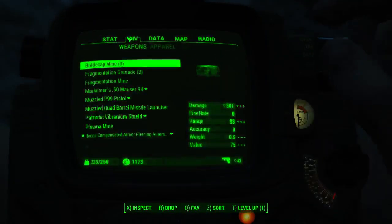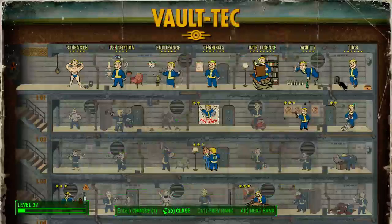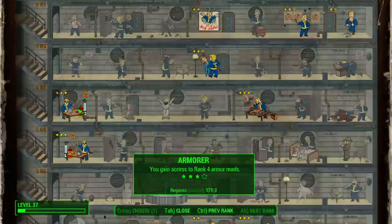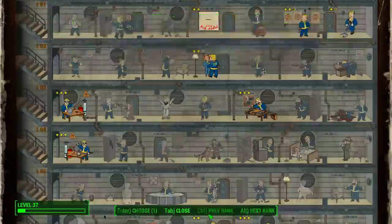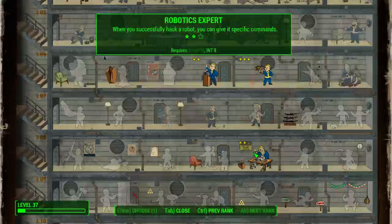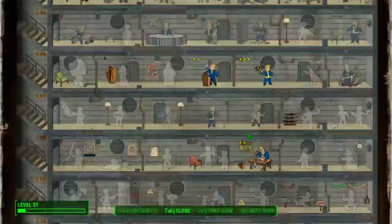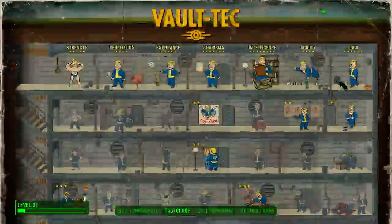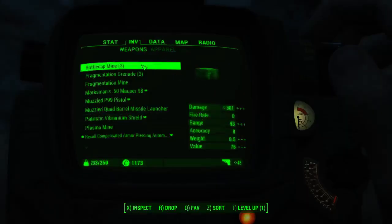And if I remember correctly, I need to level up. I was saving up for something though — let's see, I have almost all the ranks. Robotics expert, local leader, science — I'm saving up for science and robotics expert and a few other perks, and to also up my charisma and luck, so I can romance Piper easier. Yes, I'm a nerd. I'm a freaking nerd.